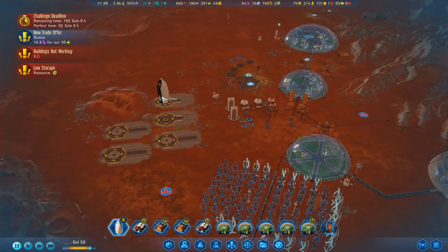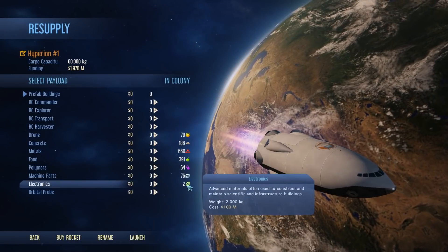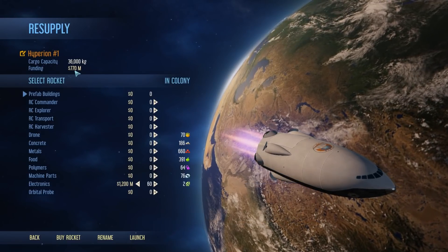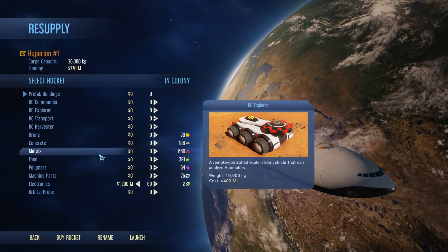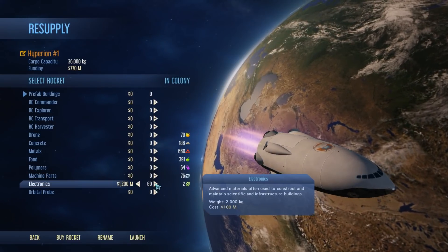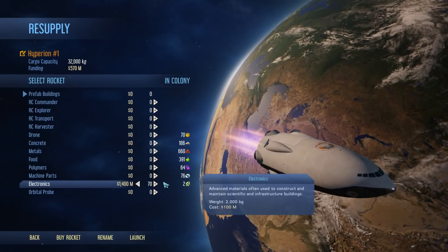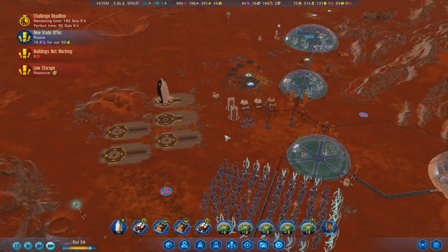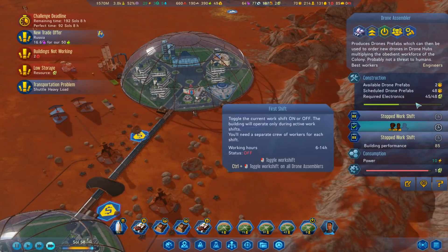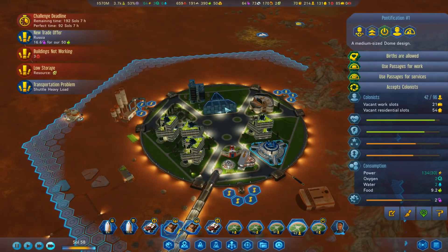Alright, are you ready to go? Let's go and get some cargo. What do we want? We want loads of electronics, frankly. Let's get a whole bunch of electronics. I might just leave myself with half a billion just in case I want to buy another rocket or something. Let's just get that going - launch, go! Now since that arrives, we should have loads of electronics.